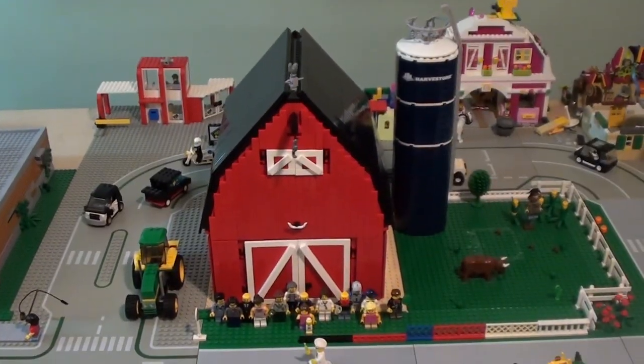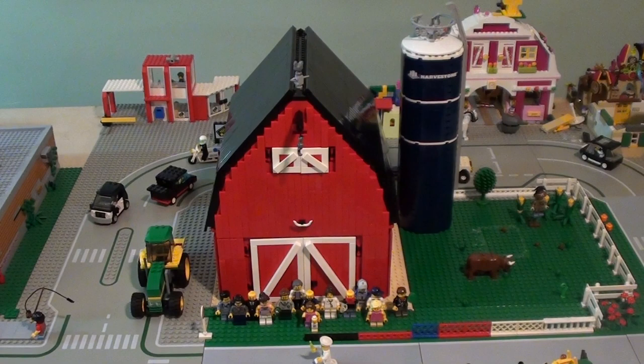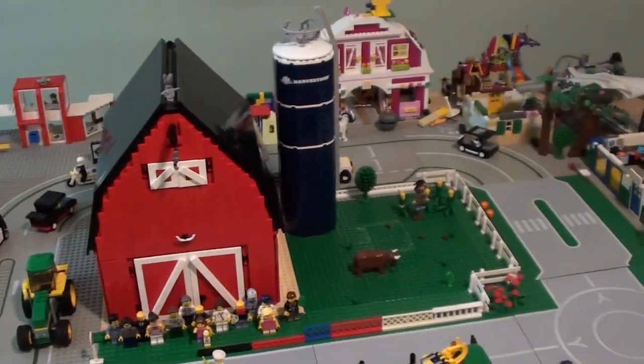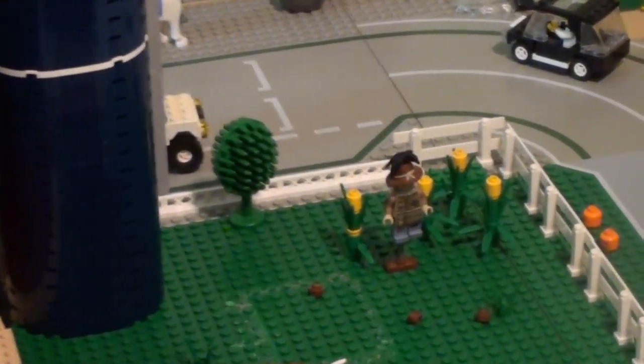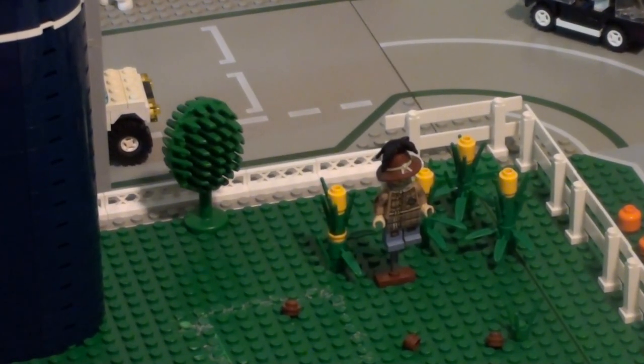Here is the barn next to the harvest store. This is not the permanent location — I really want to put it on a separate table, like a more rural table, with a lot less things on it, a lot more green base plates, farming, fields, that kind of stuff. But in this scene, we have it next to the harvest store, and I have a little corn with a scarecrow right now. I need to pick up more white fencing as well, as you can see a few of the cow pies there.